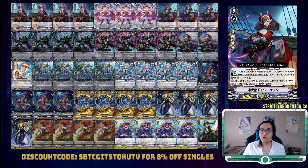Our new Grade 2 is Pinot Blanc. In the drop zone, when Pinot Noir attacks, we can Counterblast 1 and retire a rearguard to draw 1, and call her to the front row rear circle. On the rear circle and on the guardian circle, Pinot Blanc cannot be attacked and gains 5k shield for every 3 triggered units in your drop zone.